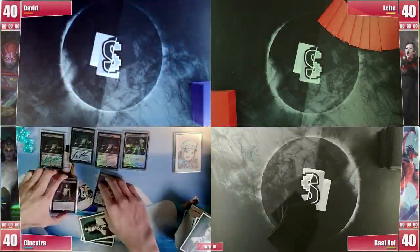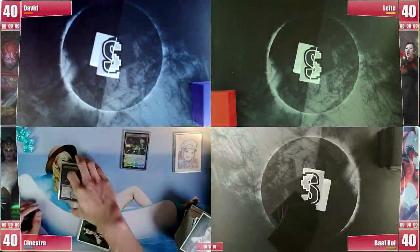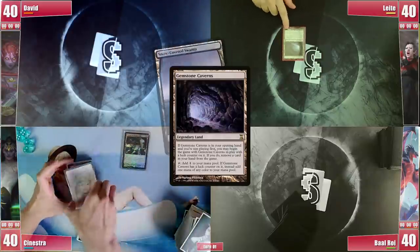Ready for this match? After a show of power from six different Tassigurs, Leite stops David's horse with his Gemstone Caverns, exiling a Snow-Covered Swamp.